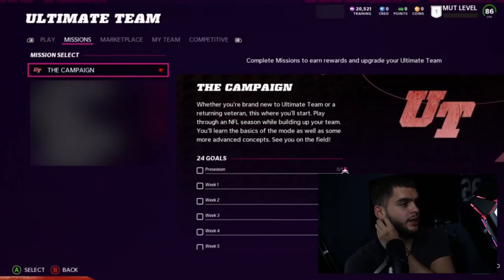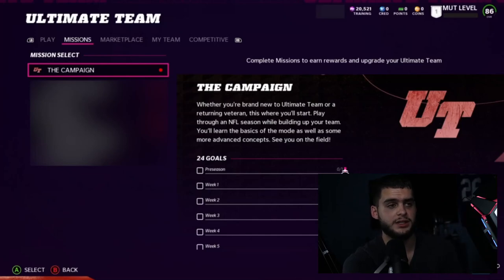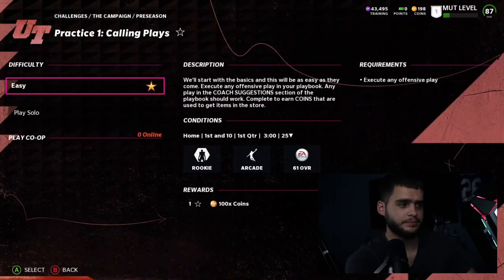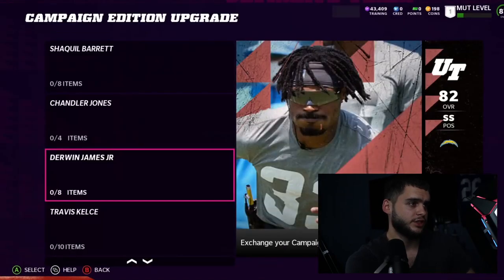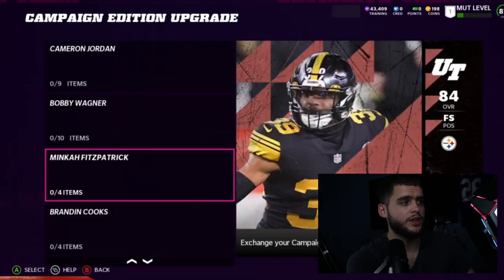There are going to be easy solos to do for EA Play. Then there's Campaign Mode — if you used to play campaign back in the day it should be exactly like that. You play through an entire team's season and get stuff related to that team. There are going to be Campaign Edition upgrades: you play through the campaign solos, get the base card, toss whatever else you need, get the campaign addition upgrade, then exchange. Players like Minka Fitzpatrick, Cameron Jordan, Bobby Wagner, and so forth.